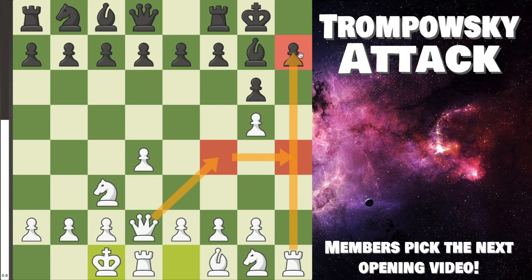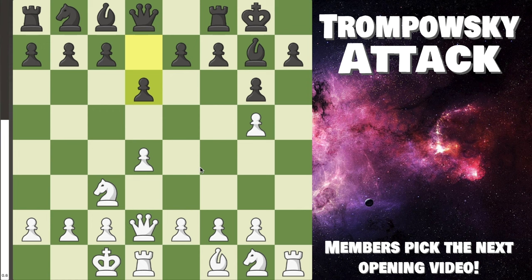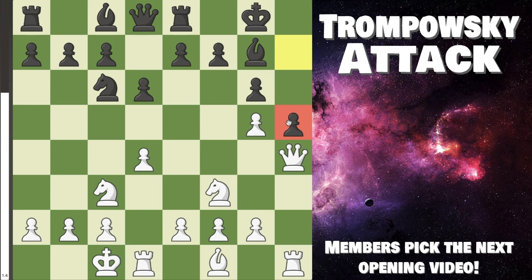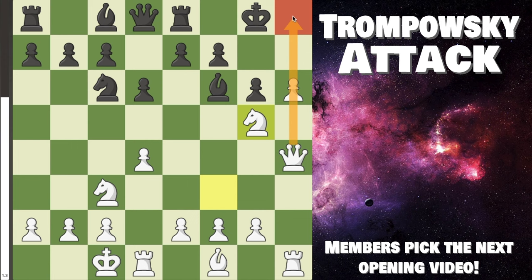After d6 is most common, we play knight f3, keep developing. Let's say knight c6 — now is a good time to play queen to f4. The key rotation is playing out well, and after something like rook e8 we can play queen over to h4, attack. h5 is their only try to survive, and we can now take en passant — you get to make fun of your opponent too, which is always good. At this point Black is surviving after bishop f6, but knight g5 and the attack keeps unrolling.